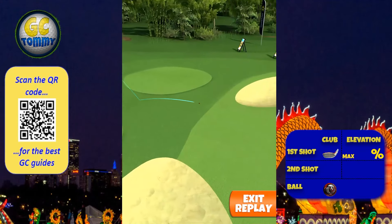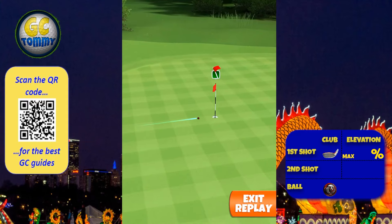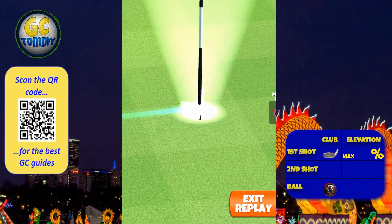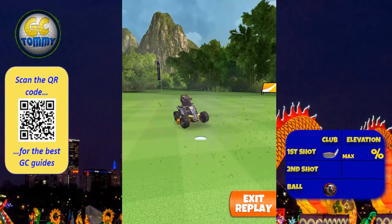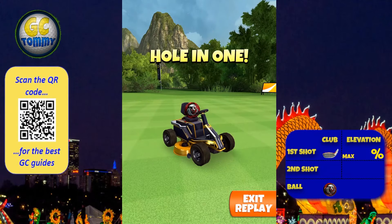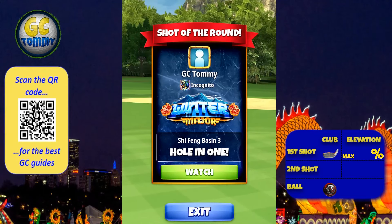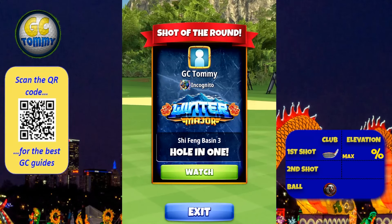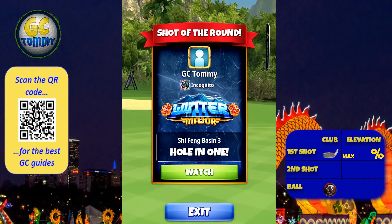The ball bounces into the rough and rolls up towards the green. We recommend playing with a P2 plus ball — though a P1 ball works many times — but in a high headwind a P1 ball might pull you to max clubs. To be on the absolute safe side, play with a P2 plus ball.